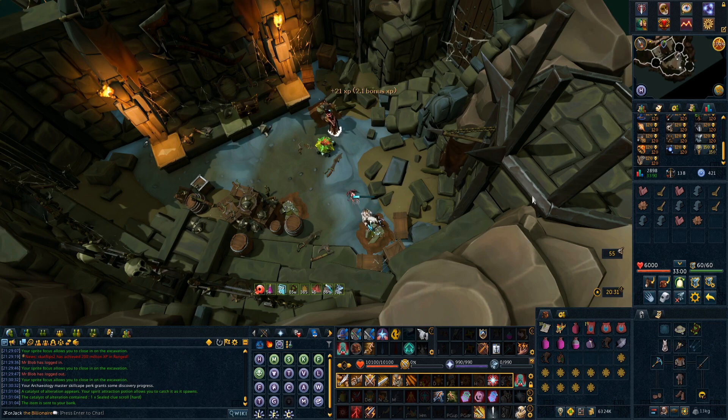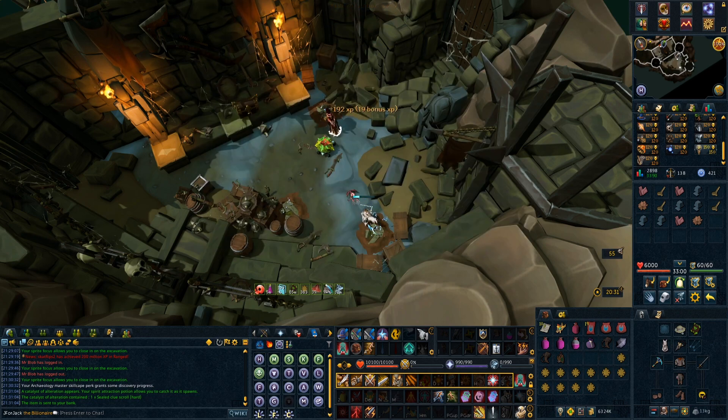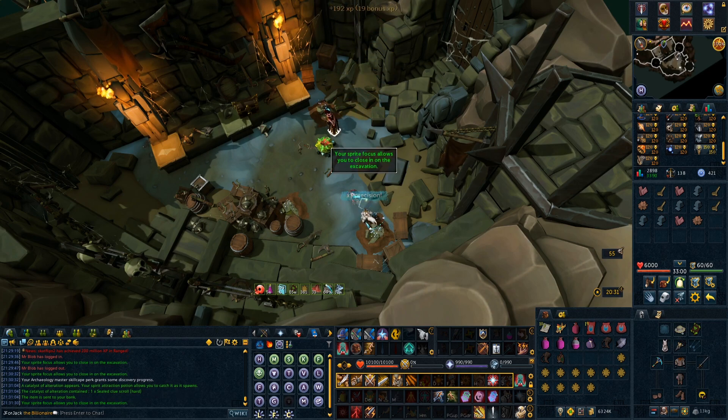I decided to farm the Red Rum Relic 3 collection log because of the guaranteed tetracompass piece reward from handing each one in. Tetracompasses have elite and master clues as common slots on their drop table, as well as giving you some materials and other items, which adds up in money quite quickly.